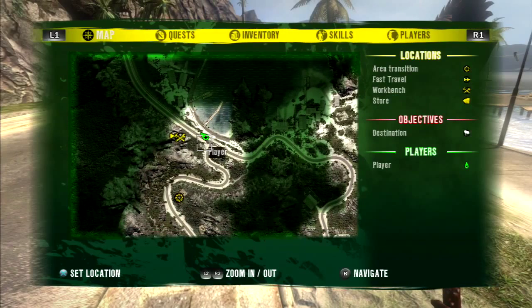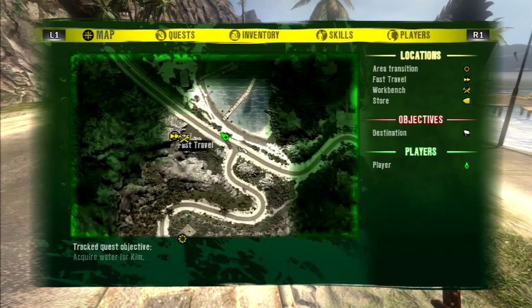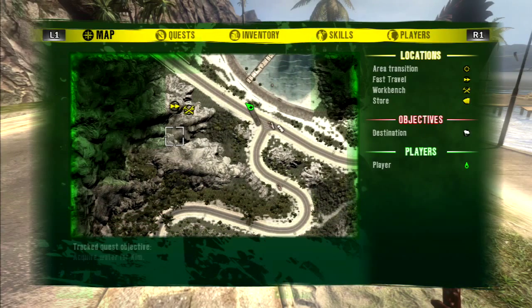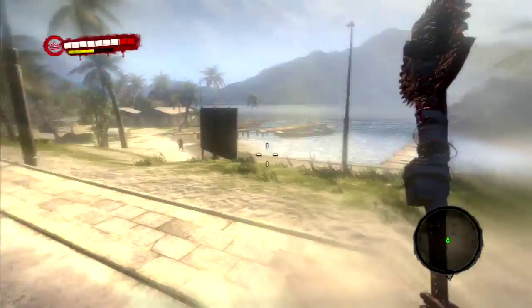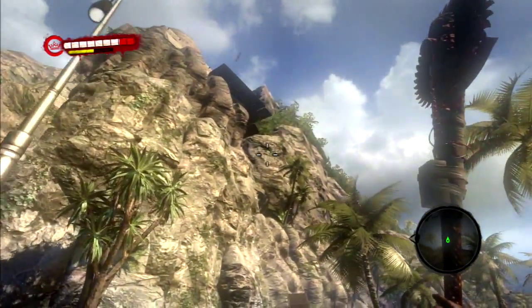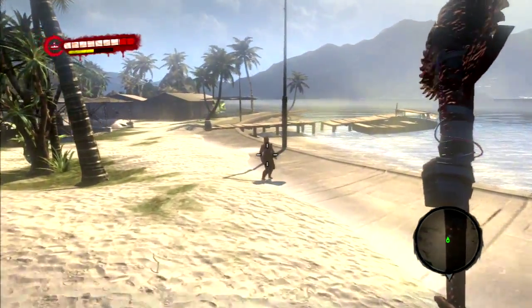Where are we now? There is a workbench and a fast travel over here, but I don't know what that's all about. Is there a bunker up there? I don't think there's a bunker up there either — seems like there's a platform but I have no idea how you get to it.